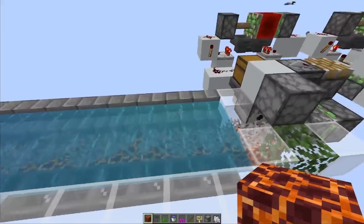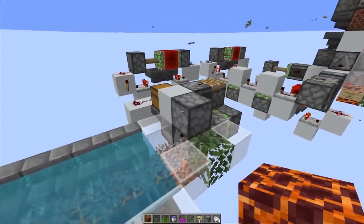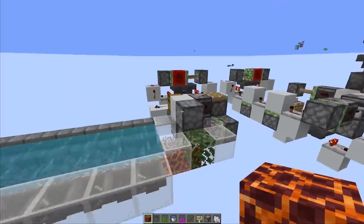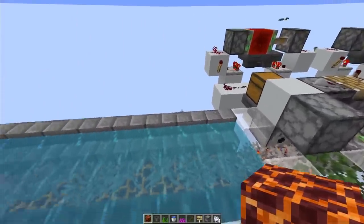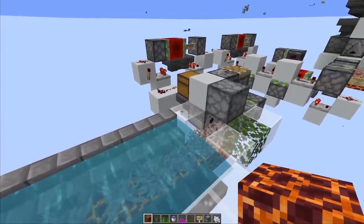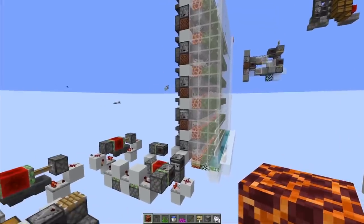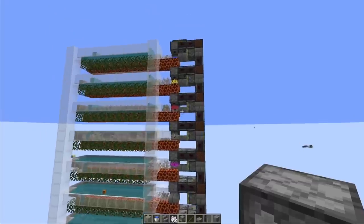Per bone meal invested we're getting 21 sand compared to about 36 with the previous design, because the horizontal stacking there means one dispenser can sometimes generate multiple corals. For the farm I have in mind I'd lean toward the c_monasters design - the bone meal efficiency difference doesn't matter too much. It would cost 500 bone meal per hour compared to 280, which is manageable - we could build a small bone meal farm or skeleton spawner next to it.